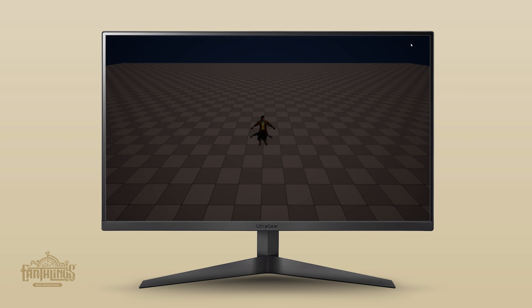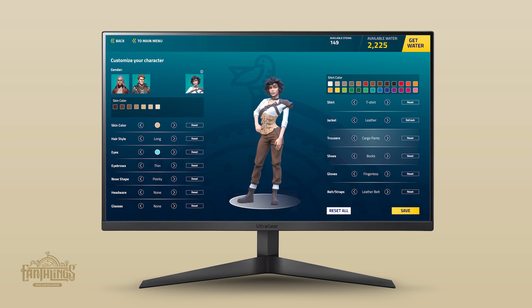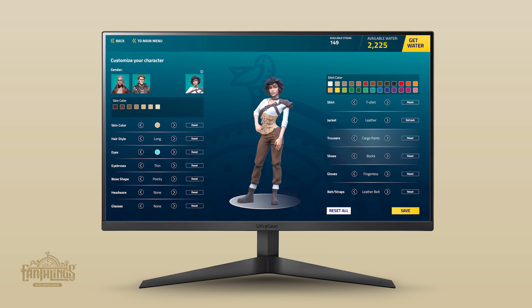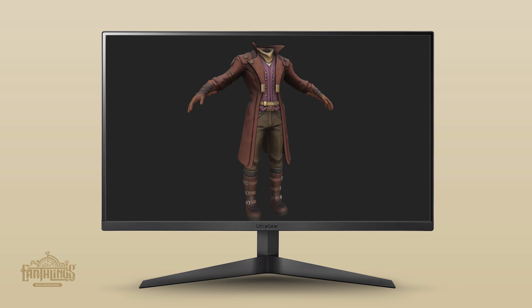Another thing that we are working on is the character customization system. We need lots of items for that, so gamers can start with a base character and make it look unique. Also for this part, the programming is done, and it's just a fraction of the time that the character animation, the sculpting, and clothing assets cost to make.